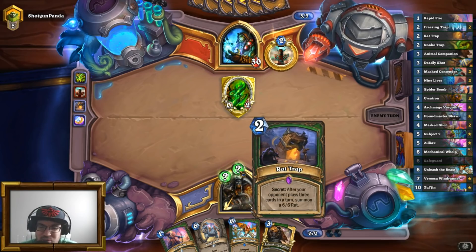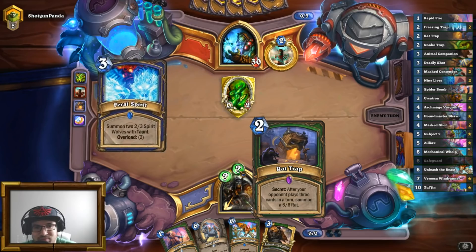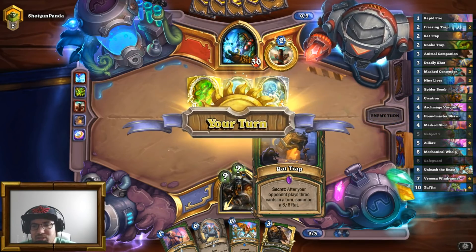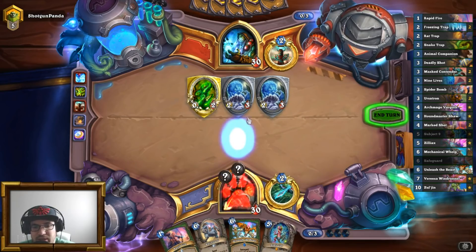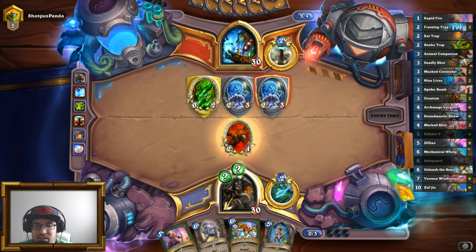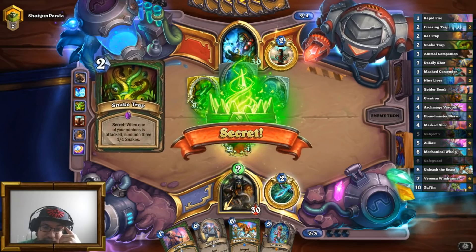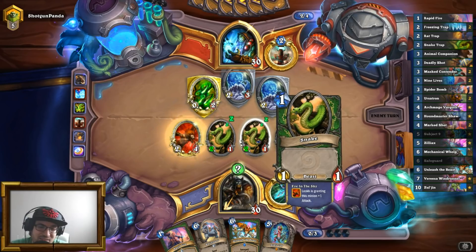Maybe we get to surprise him with the Rat Trap eventually — that could be pretty nice. Murlocs, Spirits — interesting. We get Subject 9, so we're going to get some more secrets. Unfortunately, he can kill both of these. But I do get snakes so I can attack, and I also have Rapid Fire. I can keep my snakes alive with the Rapid Fires.